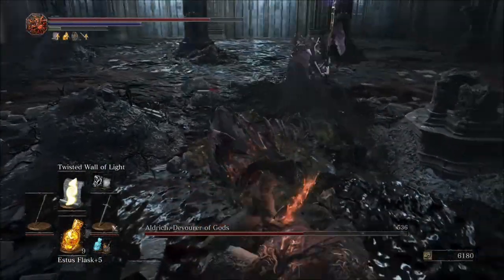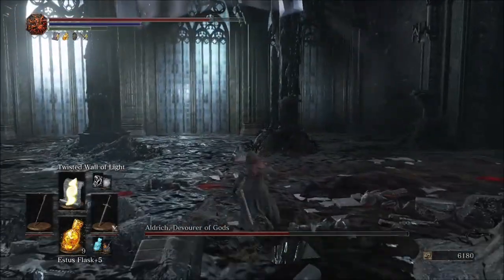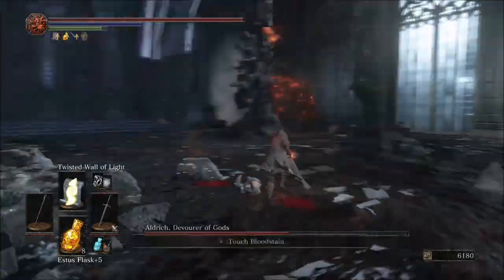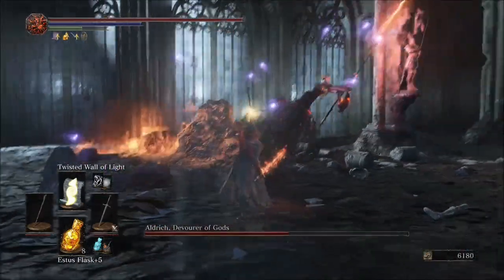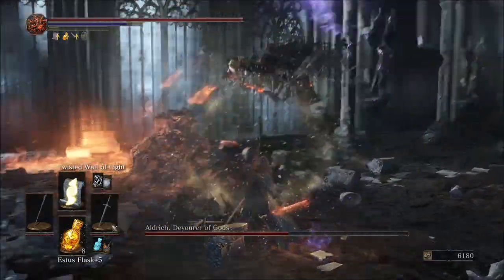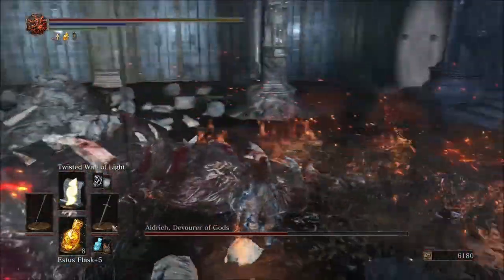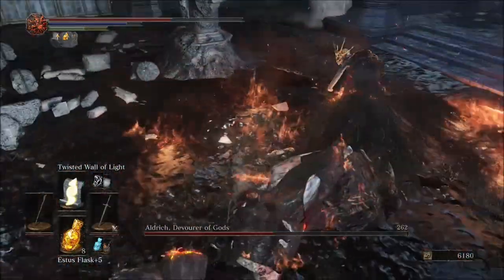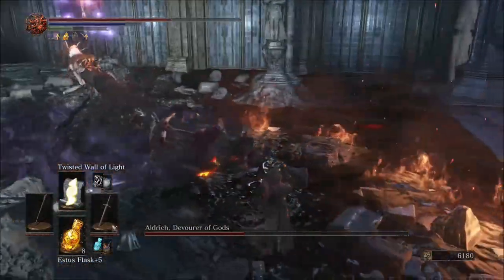Just keep smacking him around for a couple of seconds — should be going into second phase soon. Go ahead and heal just to be safe. Cast Twisted Wall of Light to get some of those projectiles off of you, then roll through his melee attack and let your stamina recover before going back in. Start chipping away at him, get the last couple hits in, then roll out to get that heal in.